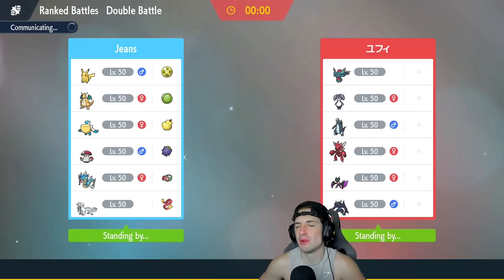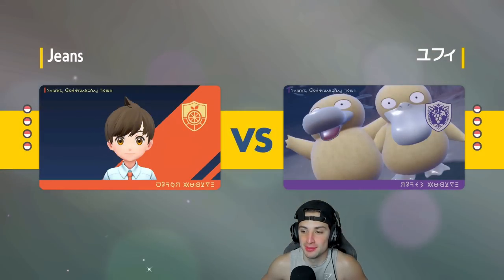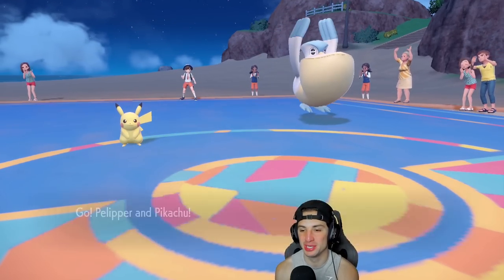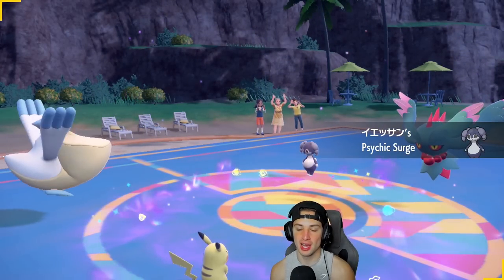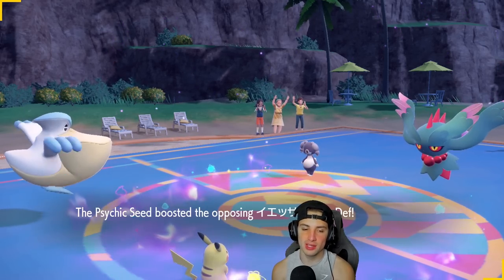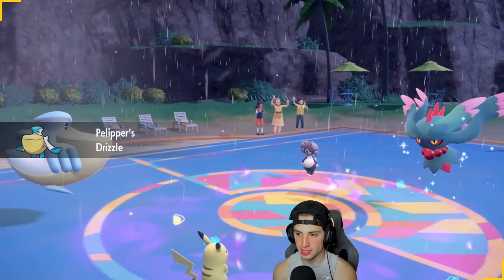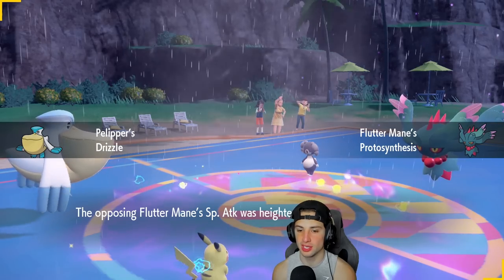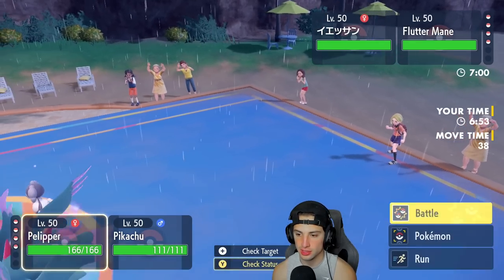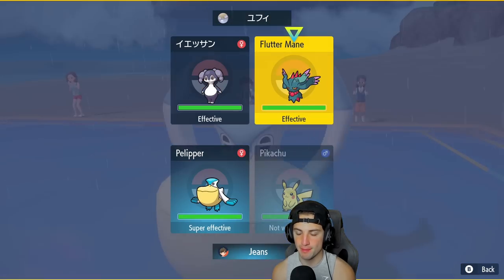Going up against Chien-Pao or Fluttermane is dangerous — Fluttermane outspeeds and can rip him. And they lead Fluttermane and Indeedee — I can't even Fake it Out. That's a problem. I can't Fake it Out and it outspeeds and KOs me. But we get the Rain going, which is good. Going Icy Wind to slow down everything — or maybe Wide Guard and a big Thunder into Fluttermane.